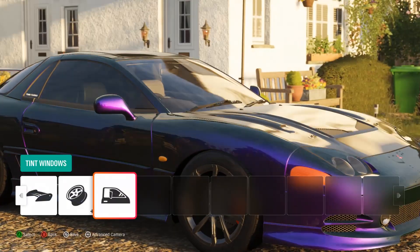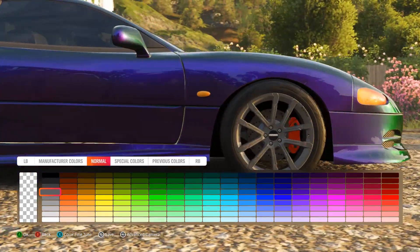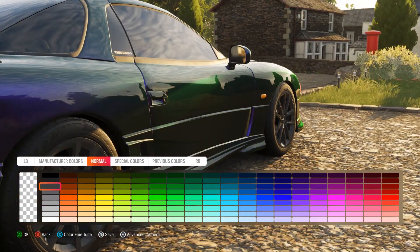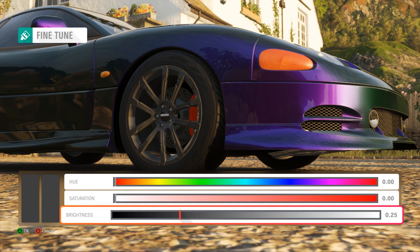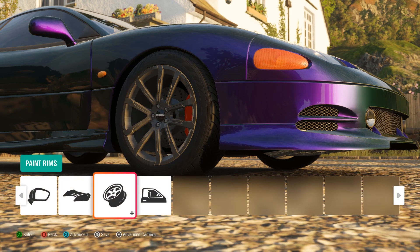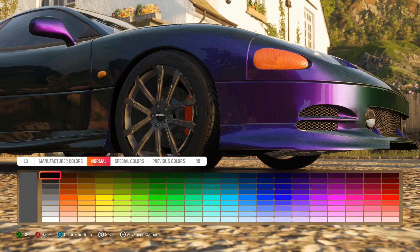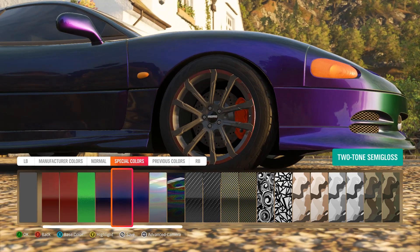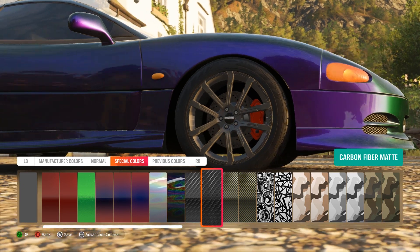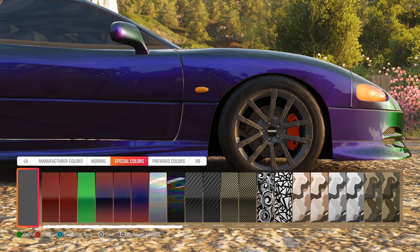I've created an interesting blue-green color shift into a carbon hood — very nice touch. We're going to throw a darker gray tint on top, something like a gunmetal, maybe lighten it just a little bit. Now in the advanced section we can get a little fancy with the rims. For example we can pick the outer lip and paint it whatever we want — like a nice little carbon lip or some kind of design.